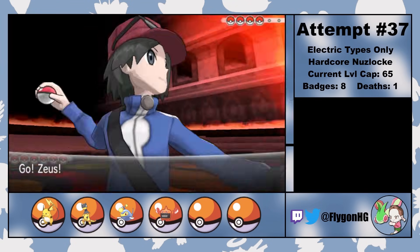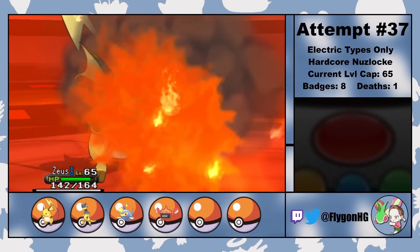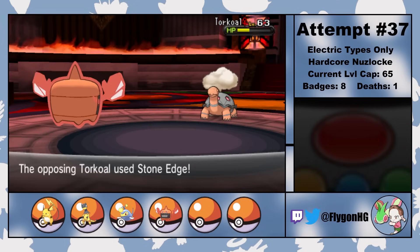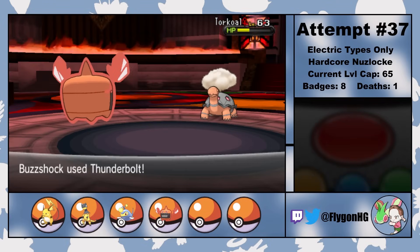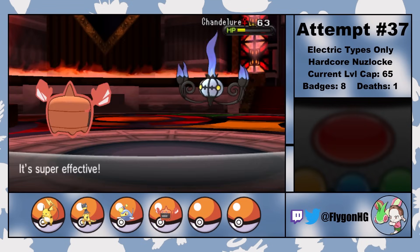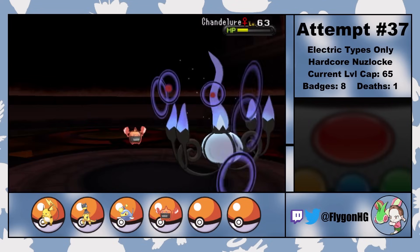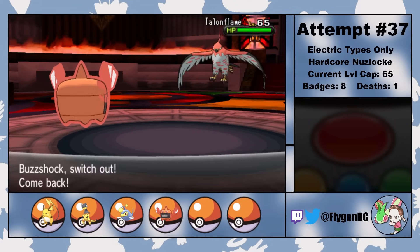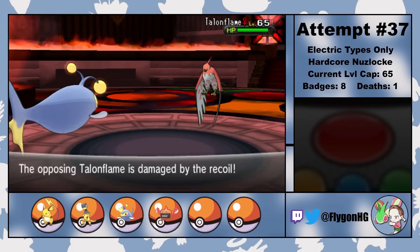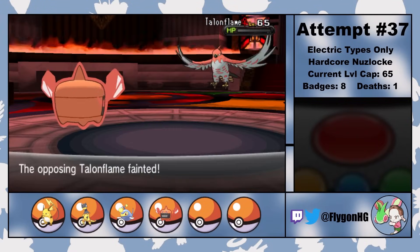Third Elite Four member is Malva. She leads with her Pyroar, and I lead with Zeus. A Brick Break does super effective damage into the Lioness, who retaliates with a Flamethrower that doesn't do much thanks to a Rivalry nerf. A second Brick Break takes her out. Torkoal comes out next, so I switch to Buzzshock on an Earthquake. A Thunderbolt does good damage as Torkoal just misses a Stone Edge — I spent a long time getting the Charty Berry I'm holding so that that wouldn't be an issue. Torkoal falls to another Thunderbolt. That brings in Chandelure, so I hit her with a Dark Pulse. She goes for a Confide, which lowers Buzzshock's Special Attack, but the single drop doesn't stop Buzzshock from taking down Chandelure with two more Dark Pulses after Malva uses a Full Restore. Last is Talonflame. Thanks to the Special Attack drop from Confide, I switch to Shazam who tanks a Brave Bird, then switch back to Buzzshock who easily tanks a critical hit Brave Bird. After tanking a Flare Blitz, Talonflame goes down to one last Thunderbolt, and Malva is defeated.